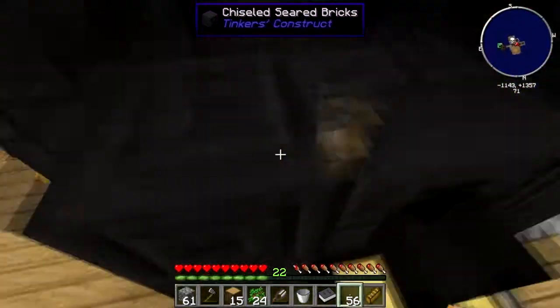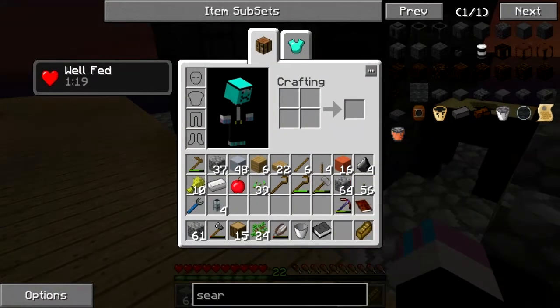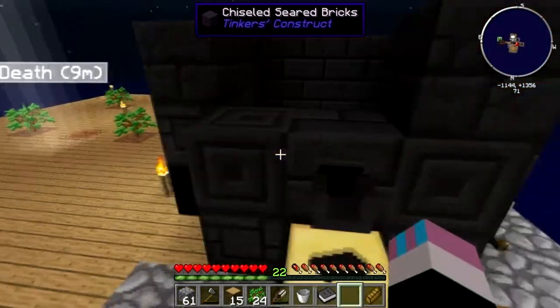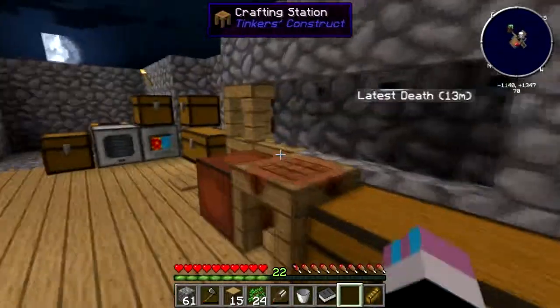Don't fall in there because you will take damage — that is hot molten metal, you will take damage if you fall in there, it's a known fact. And we're going to go make ourselves a Tinker's pickaxe head.